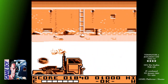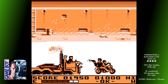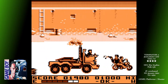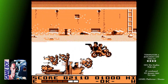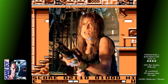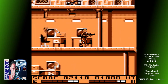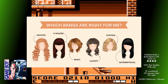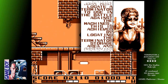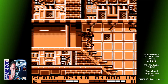Terminator 2 Judgment Day was developed by British company Bits Studios. During production they obviously consulted with the film company to make sure everything was up to scratch. One of the points that constantly got referred back to them from the American production company was that Sarah Connor's bangs were too small in the game. Being British, the folks at Bits had no clue what bangs were — it's something to do with her hair, if you were wondering — so repeatedly made her boobs bigger instead, as you do. I wish I knew how many times they went back and forward before the translation was made for them.